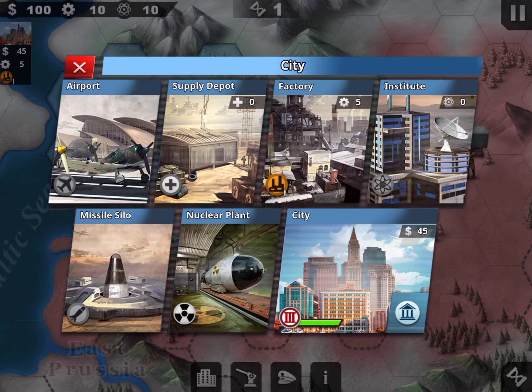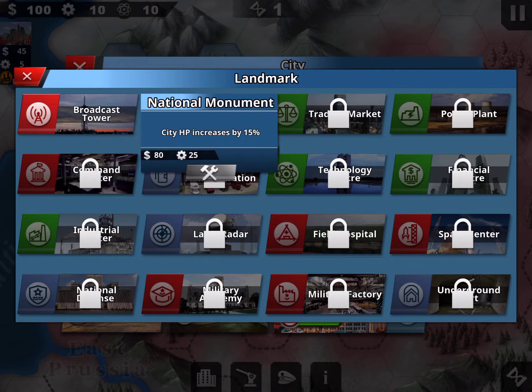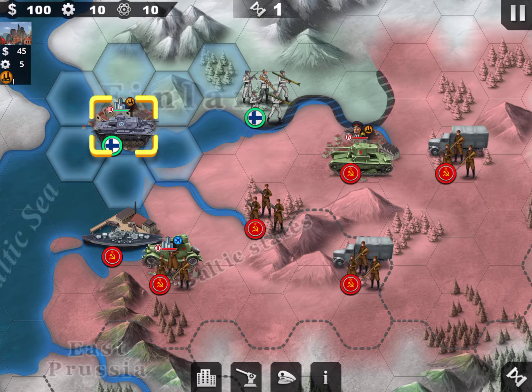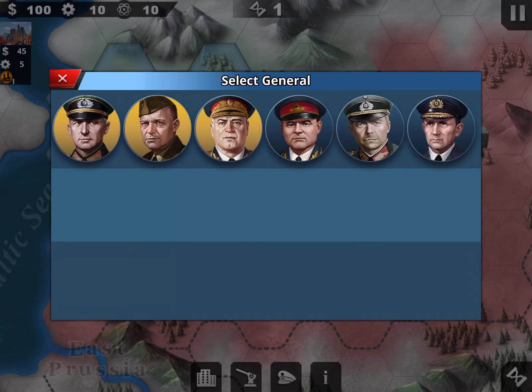You have a city level 3, which means you can upgrade it — you can update the building. Because I restored the game, I have no building. I have the national monument, which increases city health by 15 percent, but I don't have enough industry to do it.